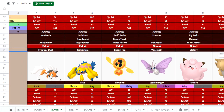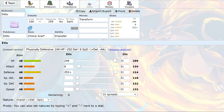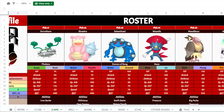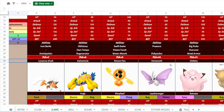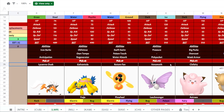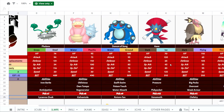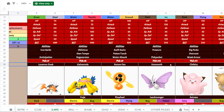Then we have Blissey — Seismic Toss, Stealth Rock, Wish, and Teleport. The main idea behind this Blissey set is to get up Rocks to whittle away at things, especially Alolan Marowak and Weavile, and to keep Shedinja out, maybe Rotom-Fan as well. Rocks are great for chipping away at everything and putting things in range of Grassy Glide primarily. Seismic Toss is there to do consistent damage to just about everything.